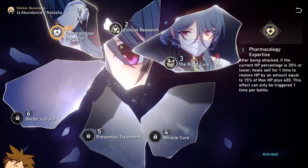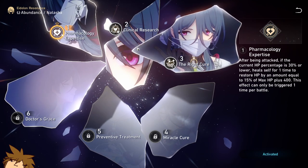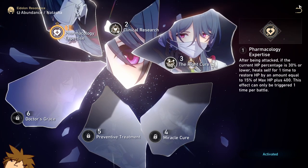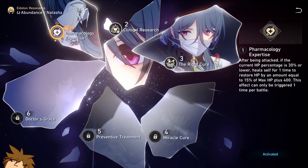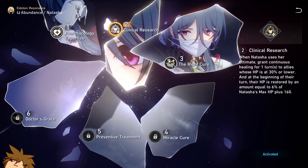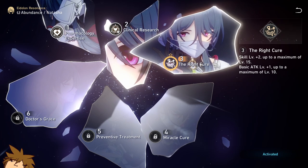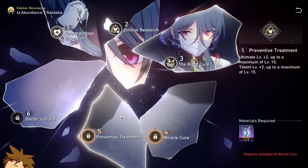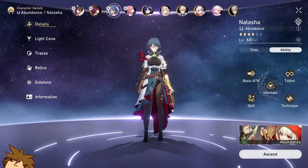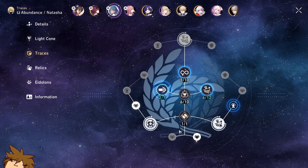That's absolute massive value that makes her a good option to build straight away. She also tends to be featured on multiple banners, allowing you to get her Eidolons quickly. Most excellent healers come from the warp banners — characters like Bailu and Luocha who are 5-stars that you have to win to obtain. So Natasha will do for now, and she'll be your saving grace in a game where it's always worth having a healer on your team.